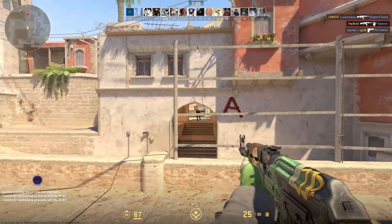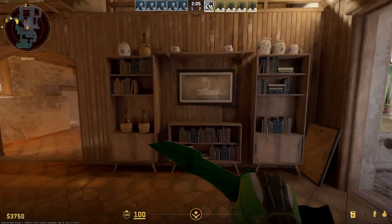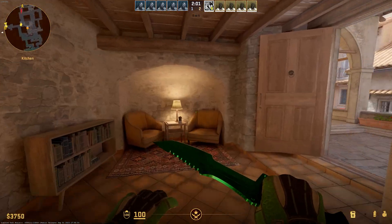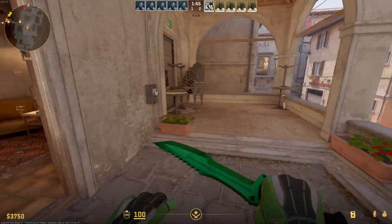We have a lot to get through so let's dive straight into the new Inferno. Visually, this map is one of the best that current CS2 has to offer and genuinely looks incredible. Tons of lighting, sound, and visual changes came to Inferno, and the map still feels familiar yet the quality is unlike anything we have seen before.